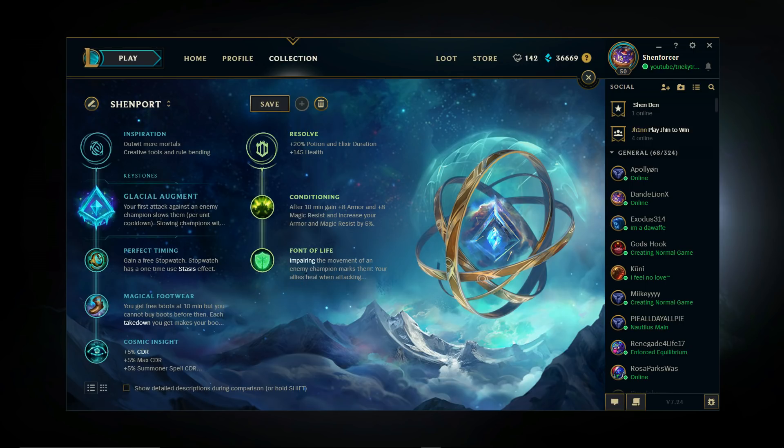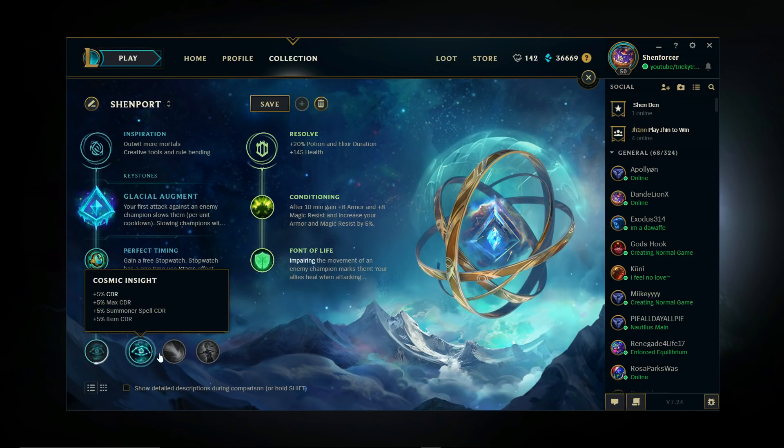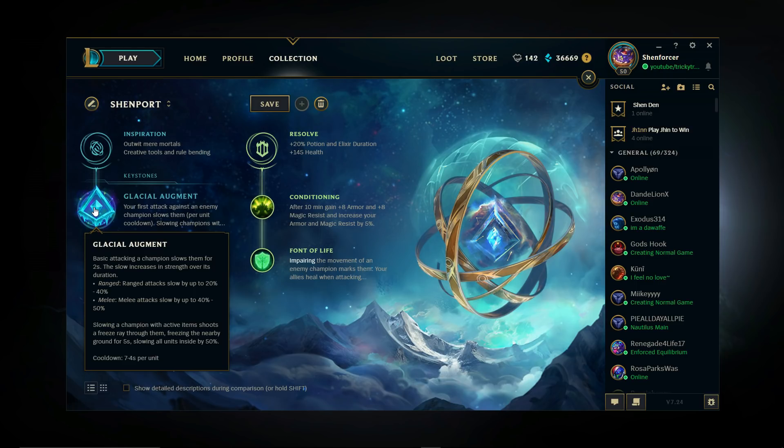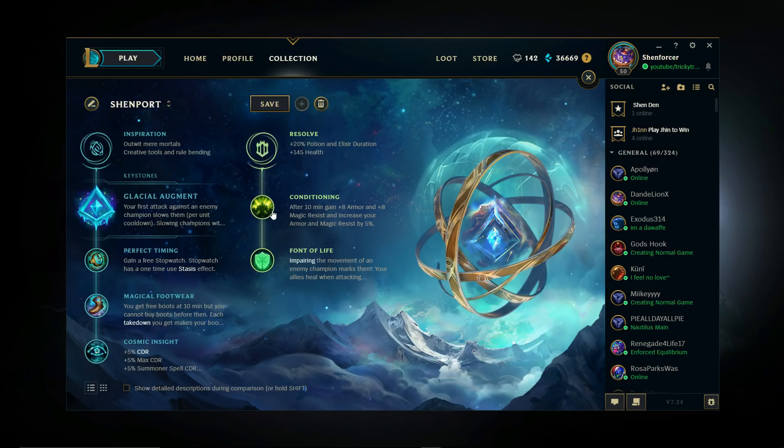Magical Footwear saves you 350 gold — 300 for free boots, 50 gold reduction on tier two boots — and gives you 10 more movement speed, which is better for catching enemies. Cosmic Insight gives you CDR on everything, which is so good. I used to run Celestial Body, but it doesn't scale well; it's meant for the early game and is pretty worthless outside laning phase. Cosmic Insight is good all the time. You also get item cooldown reduction for Freeze Ray — very, very good. The whole point of this build is the Freeze Ray proc: 50% slow for five seconds in a pretty big AOE. If you enter a team fight and you pop Randuin's with Glacial Augment, it's disgusting — nobody's going anywhere.